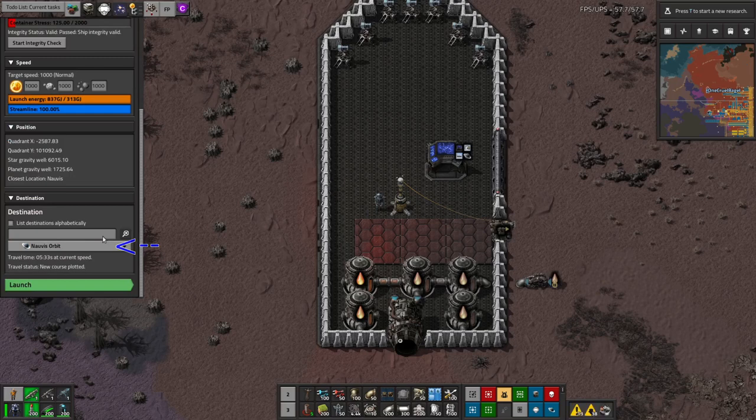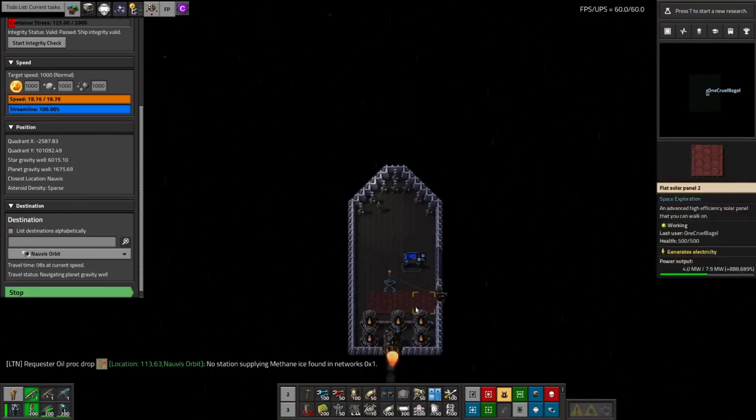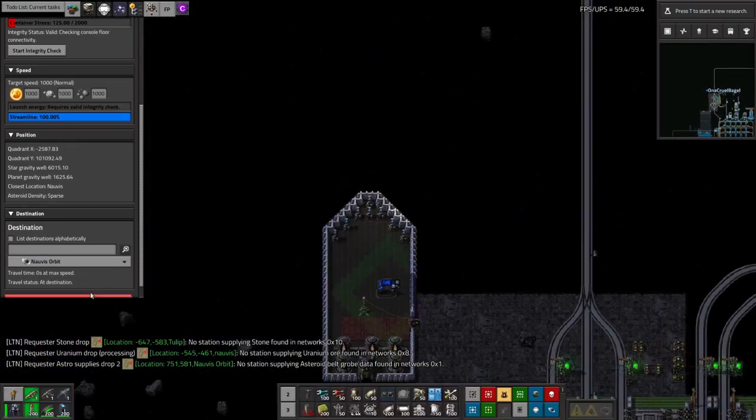Make sure you're inside the ship if you want to go along for the ride, then hit the launch button. The ship will blast off and automatically start flying to the destination you set. Once you arrive, you can then land by clicking on the anchor button and choosing where you want to put the ship.